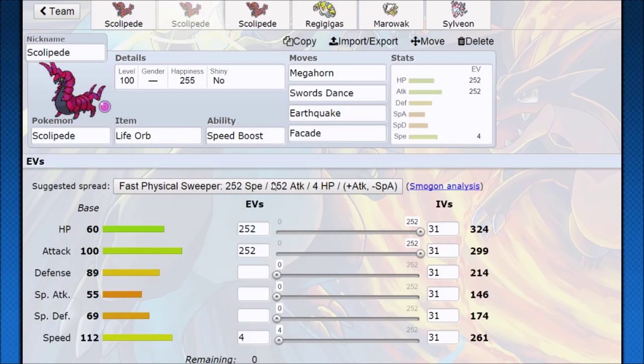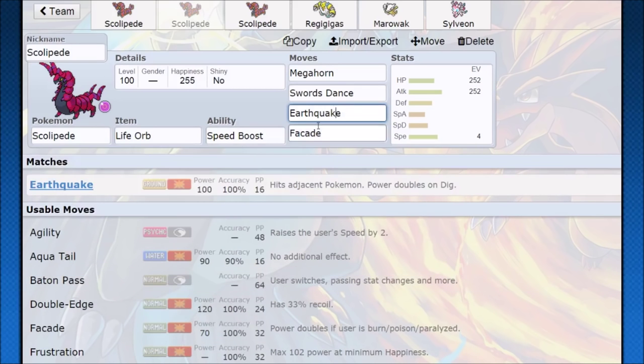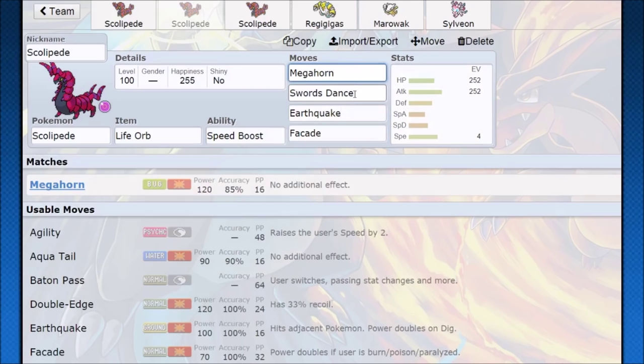For all-out attacking Scolipede, instead of passing stats we can be greedy and find KOs ourselves. Use Swords Dance once — that's nearly 600 attack with Life Orb boosting absurdly. Coverage moves include Earthquake and Facade. If someone sees Scolipede setting up they might try to Burn it; Facade ignores the burn attack drop, giving 140 base power for free when burned. Facade is great tech to consider alongside Earthquake and Megahorn for STAB damage.